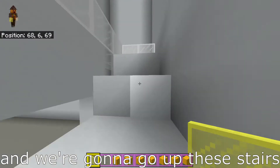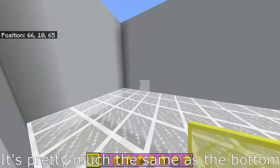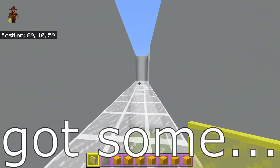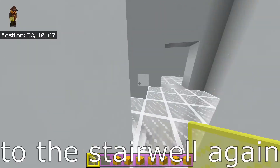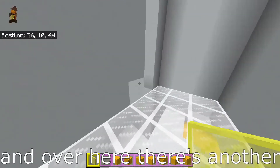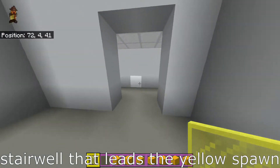We're gonna go up these stairs to the second story. There's not that much on the second story — it's pretty much the same as the bottom but slightly smaller. We have some glass and all that. This wraps around to the stairwell again and back to the middle.